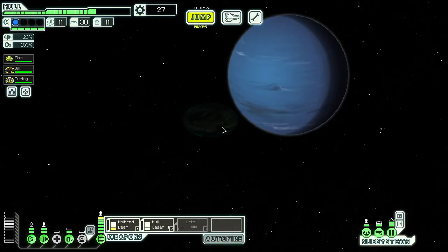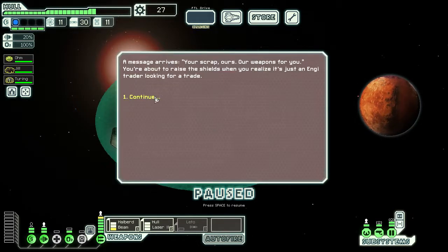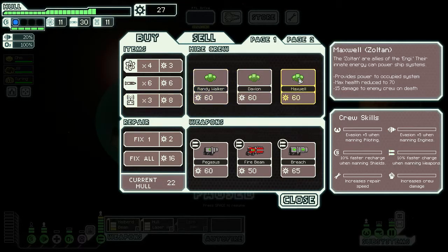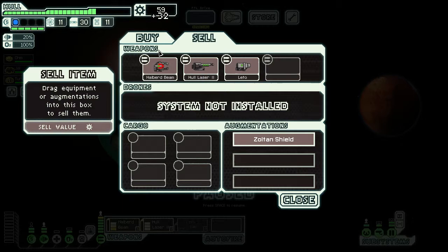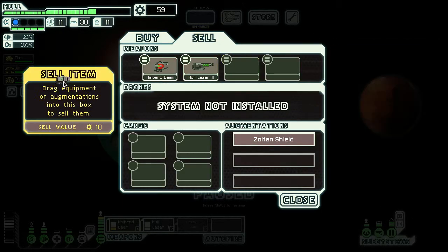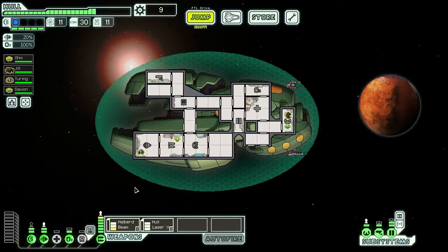There's a store. Your scrap bars are weapons for you — you're about to raise shields when you realize it's just an engy trader looking for a trade. That's a lot of Zoltan. One of them has weapon experience but is the same price as the others. There's breach missiles, fire beam, pegasus missile. I can sell this. I'm one scrap short of one of these crew members — I'm going to sell the Leto for it. I know we have 30 missiles.